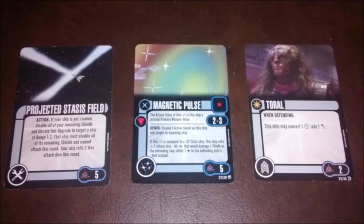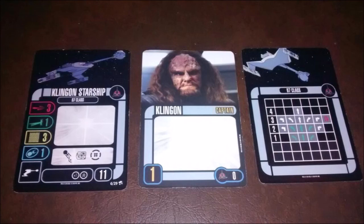We've got Magnetic Pulse — a weapon that shoots through shields, five points. Then we've got Toral, another defensive Klingon upgrade that lets you convert one battle stations to an evade, two points. Finally, we have the generic D7 Battlecruiser at 3-1-3-1: weapon, crew, evade, target lock, battle stations, eleven points. The generic Klingon captain is from a Voyager episode where they found a D7 battlecruiser out in the Delta Quadrant — honestly we need a pack for that episode because it's actually one of my favorite episodes of all Star Trek.